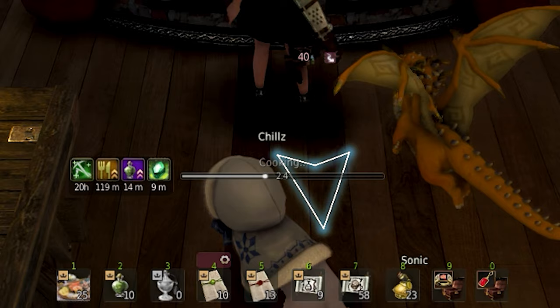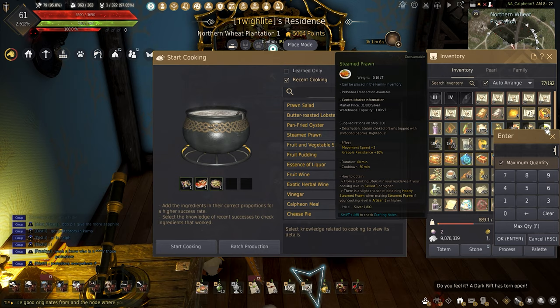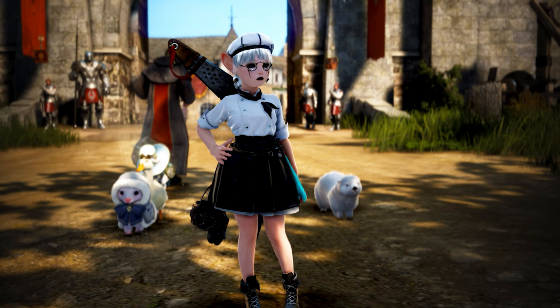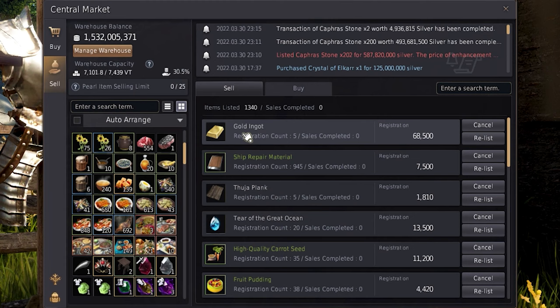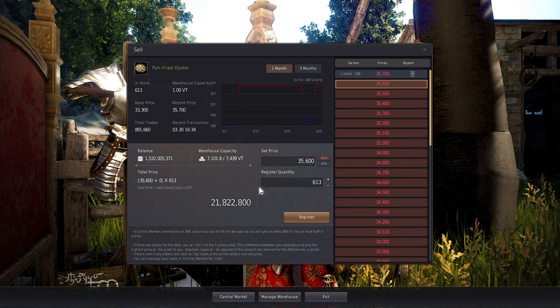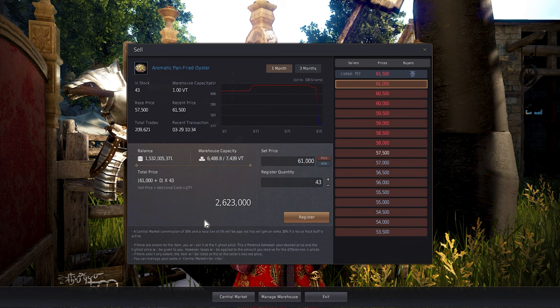Now that all the dishes are made, I will make some Margoria meals to be used later to make some seafood prawns meals. The rest I will sell, so let's see how much I made. Over here in Calpheon, I will transfer everything in the central market and start listing them to show you what each dish can make if choosing to sell them instead of using them. Selling the pan-fried oysters makes 28.8 mil, and selling the aromatic pan-fried oysters will make a measly 2.6 mil.